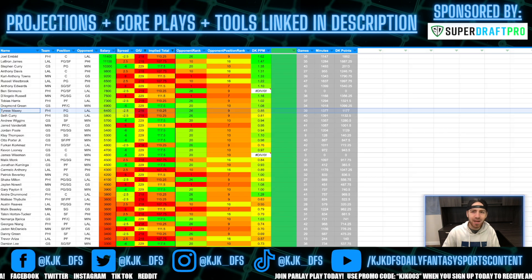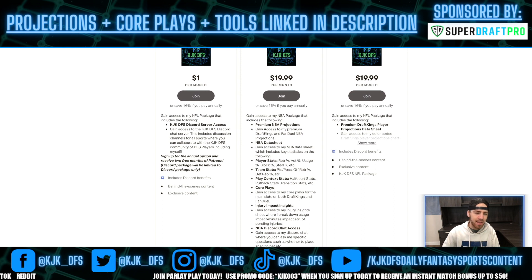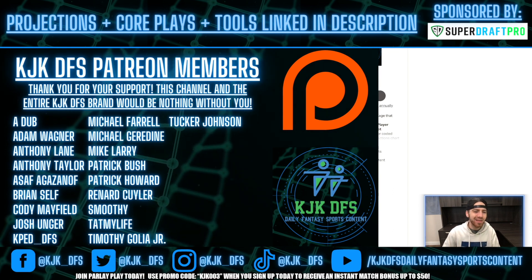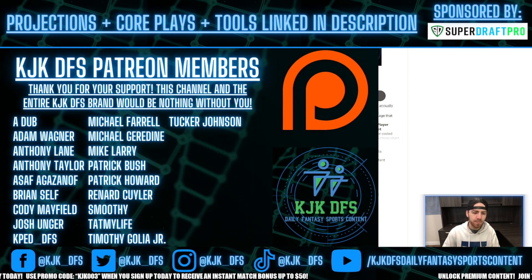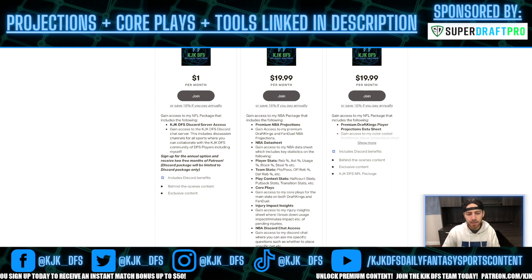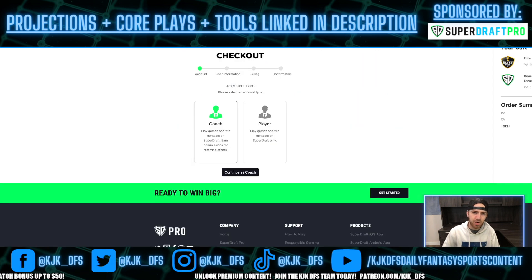If you haven't checked out the premium content, check it out over at Patreon.com/KJK_DFS. You get access to projections, NBA data sheet, player stats, team stats, play context stats, and spot plays. A huge thank you to all of my current Patreon members. If you want to sign up for all that content and other KJK fun stuff, it's linked below in the description — I've got a merch store, sponsor links, premium content, and my own DFS profile so you can see my biggest wins. And check out the sponsor of the program, SuperDraftPro — go over there, sign up, and become a coach or a player today.